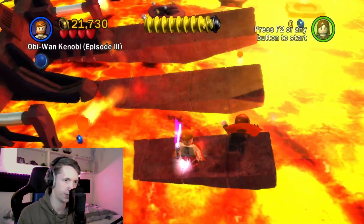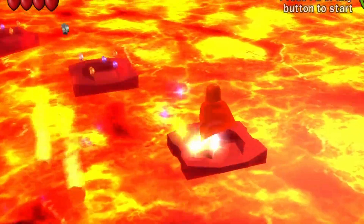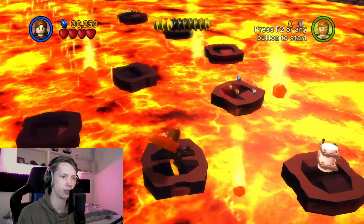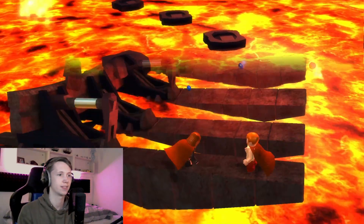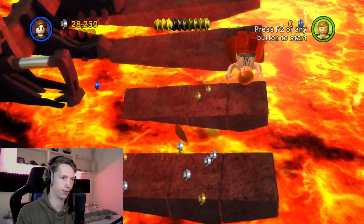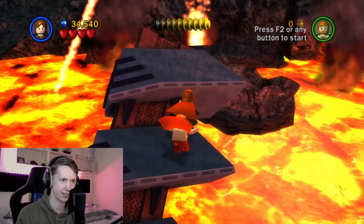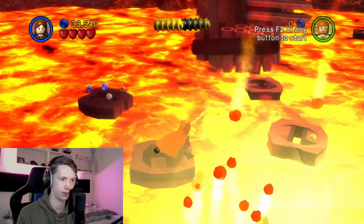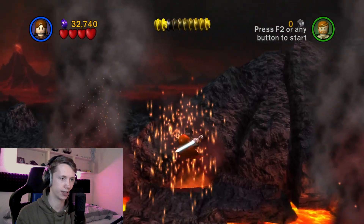I want to be Anakin actually. This is the end for you, my master! I'm the true Sith — minikit, gotta get the minikit! Look master, I've got the high ground now! Oh this is sick. No I didn't do that — come on. This is the end, Obi-Wan, I've got the high ground!